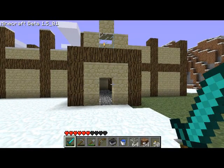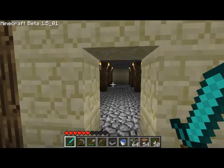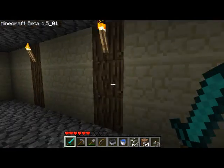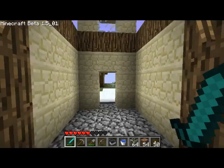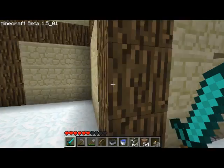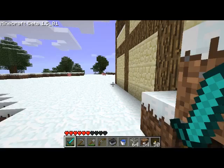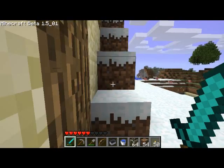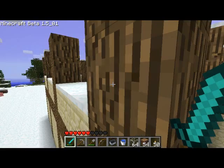Hey guys, welcome to another episode of Minecraft. This is where I ghost neighbor's storage room — this is what it is. Looks like it's almost complete. But today we're probably going to go cave exploring together again. I found a cave — well, I found many caves while digging the minecart shaft. So that's where we'll be heading and we'll meet you there in a moment.